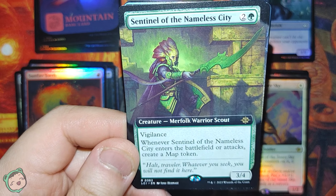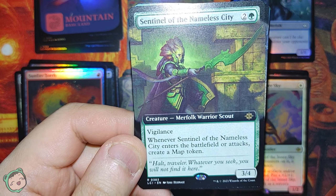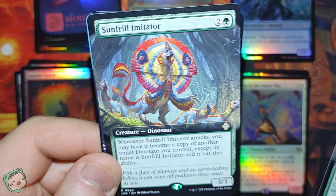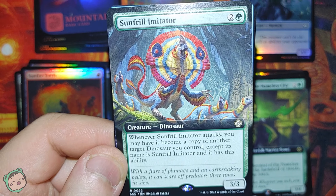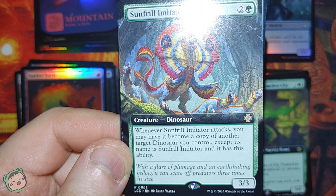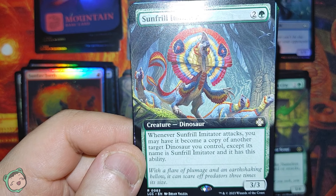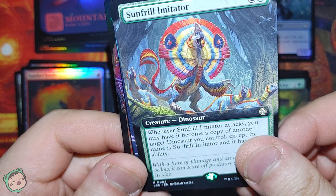Next up, we got Sentinel of the Nameless Sky for two green. Vigilance. Whenever this enters the battlefield or attacks, create a map token - the artwork looks pretty cool. Then Sunfrill Imitator for two green. When this attacks, you may have it become a copy of another target dinosaur you control, except its name is Sunfrill Imitator and it retains this ability. So it can copy everything except the name. Four to three - cool.